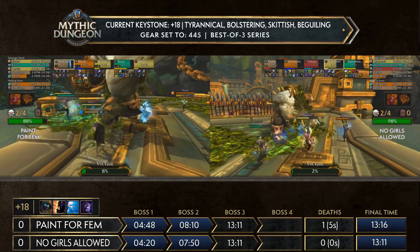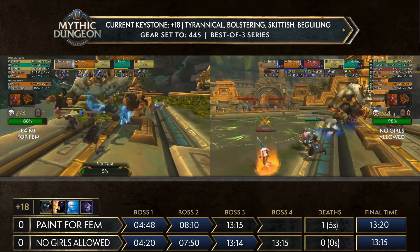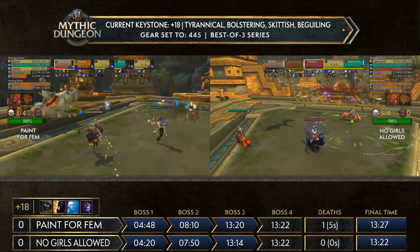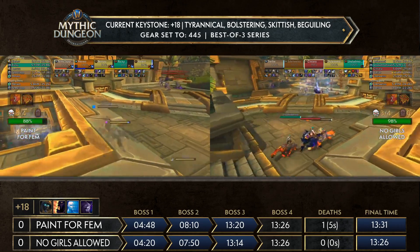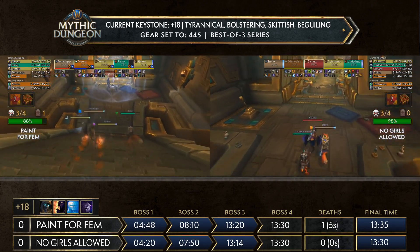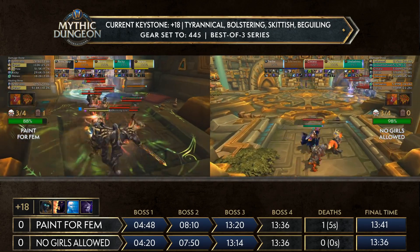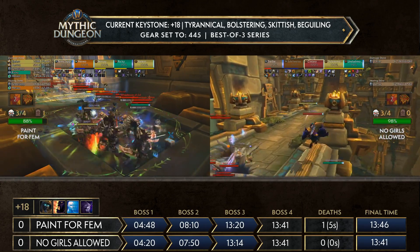Both teams have to deal with that RP, so No Girls Allowed gets to start the stair RP faster, but they can't really kill anything during it at 98%. Both teams finish off Volcall at around the same time — Pain for Femme managed to close that gap, but they have to deal with the trash at the bottom of the stairs: double stalkers, double witch doctor, double honor guard, plus an enchanted emissary. No Girls Allowed is allowed to cleanly run through — Undead heroic leaping away and popping shadow meld to avoid aggroing everything.